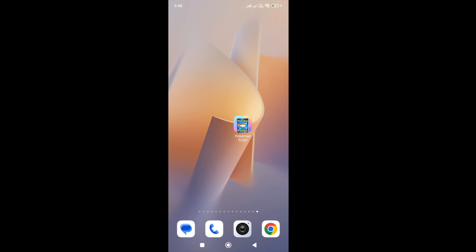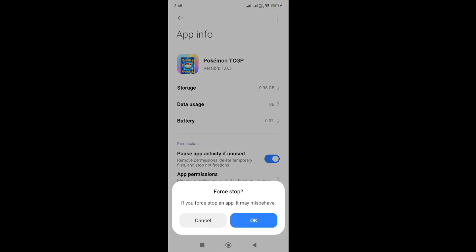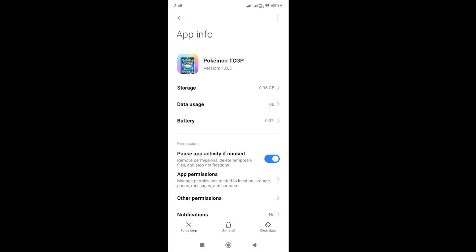Once you close the game, click on the game app icon and hold it for a few seconds, then go to the game app info. In the info page, click on the force stop button at the bottom and confirm it to force stop the app.